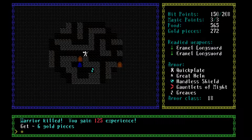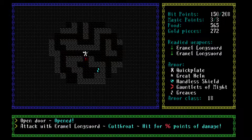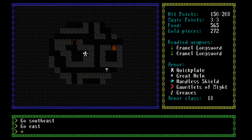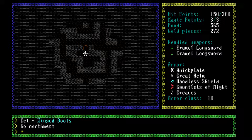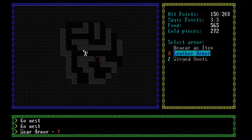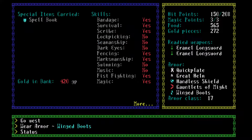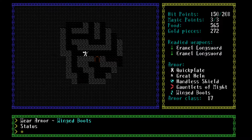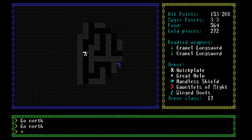It seems to be a circular dungeon. Kill the cutthroat. And those are the winged boots — they are minus one to armor class, but we get some more dexterity. Let's see if we actually have a tangible difference there — I think maybe not.